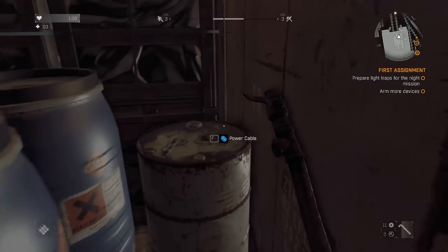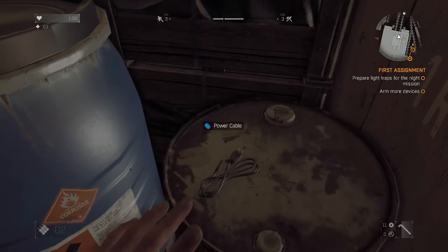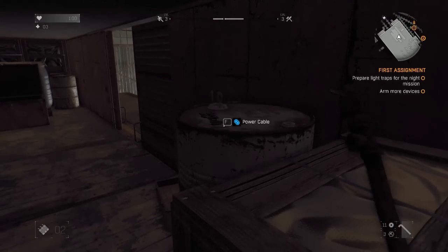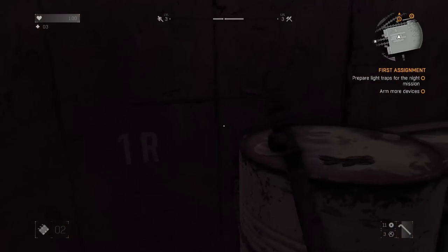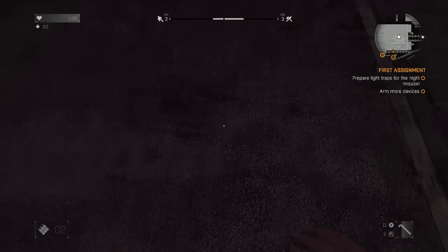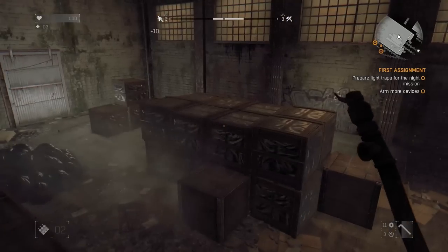I'll give you a little hint — it's a long-ass time. Got a couple power cables right there. Lots of good stuff in here — it's like a treasure trove. Good for us. Happy birthday to me. Get out of here, zombie — that was like a little sidekick. I liked it.